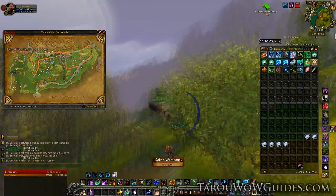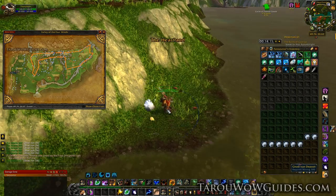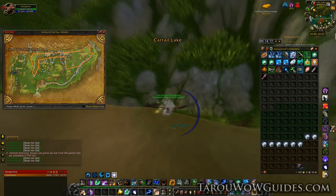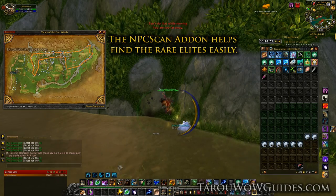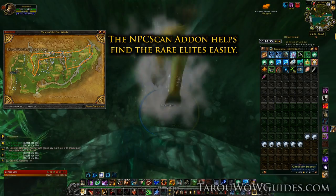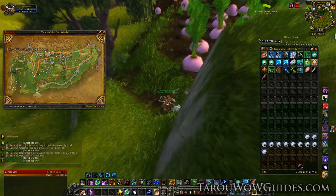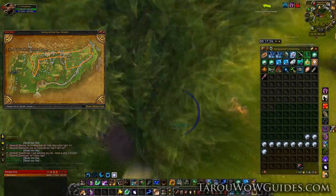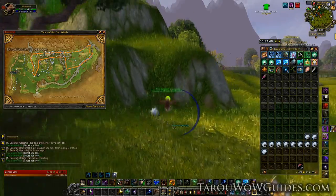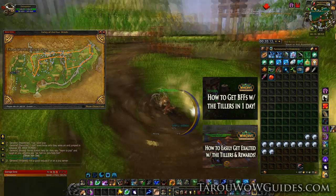This zone, like any other, is also going to have lots of rare mobs you can stop and kill. NPC Scan is an add-on that can really help out with that and it's a great way to multitask and get some more achievements done while you're farming. Not to mention all the dark soil you can find in the Heartland section that's going to give you rep with the individual Tillers. I've linked a video of that on the screen to help you get that faster.